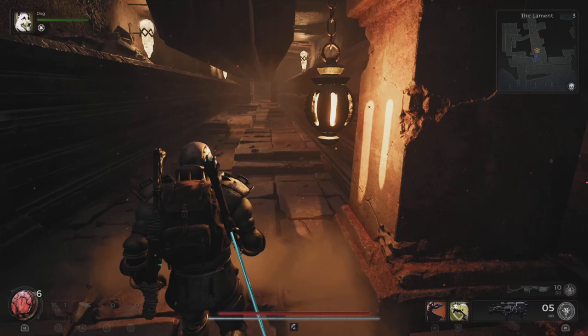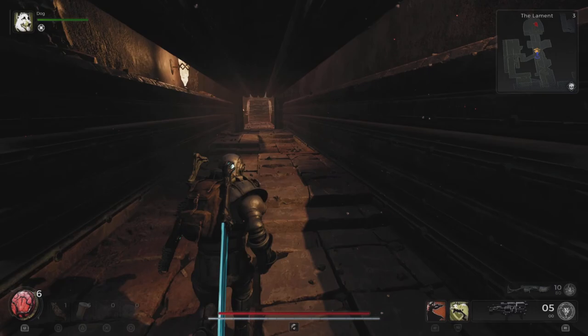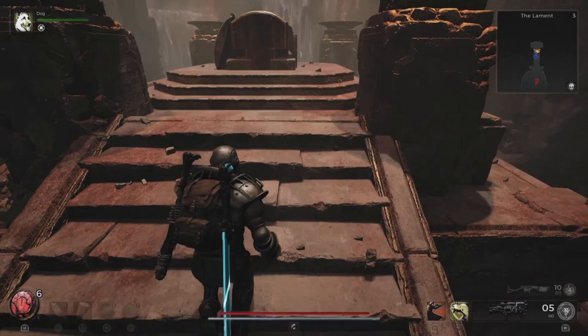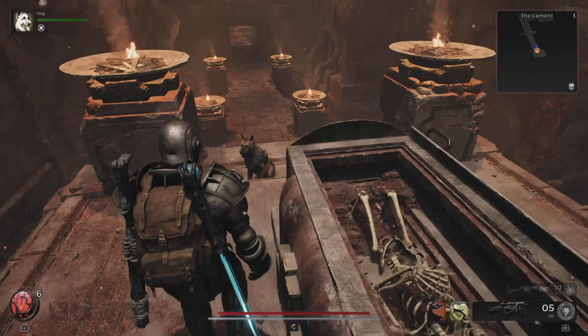There will be traps. Razor blades will come out and you've got to dodge saws and stuff. Just run fast and hope you don't get hit. Then you're going to come up here, open this coffin, and you'll have the whole armor getup attached to this body.